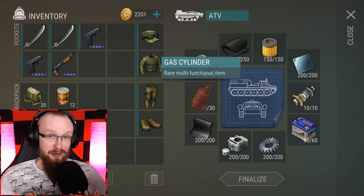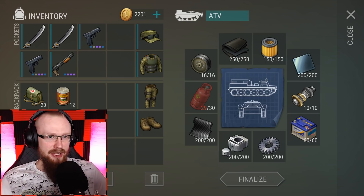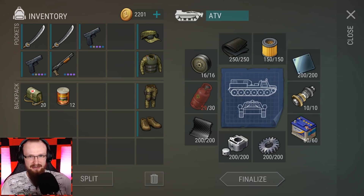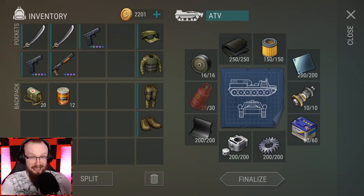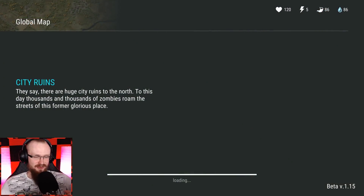Most likely by the time you're watching this video I'm already in the swamp location and already riding the ATV. The only thing left is to wait about 18-20 hours until Bunker Bravo resets. After that we'll do the second, third, and fourth floor, get that gas cylinder, and head to the swamp location. So just smash the subscribe button and notification bell to not miss that video — it's coming out tomorrow.